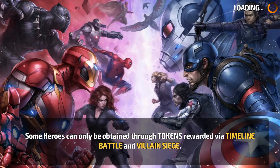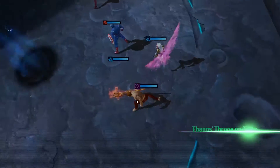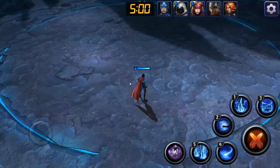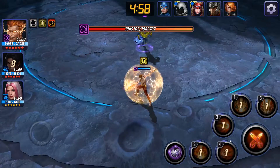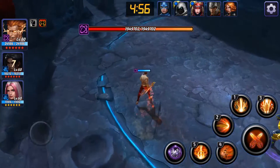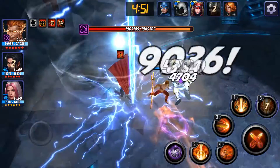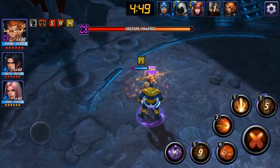Hellstorm is a very strong character. He has a very powerful kit. His 3rd star skill gives him a 25% damage boost. His 6 star skill gives him immunity to damage for 5 seconds. He can also summon clones, and these clones are not ethereal — that means they can draw aggro.